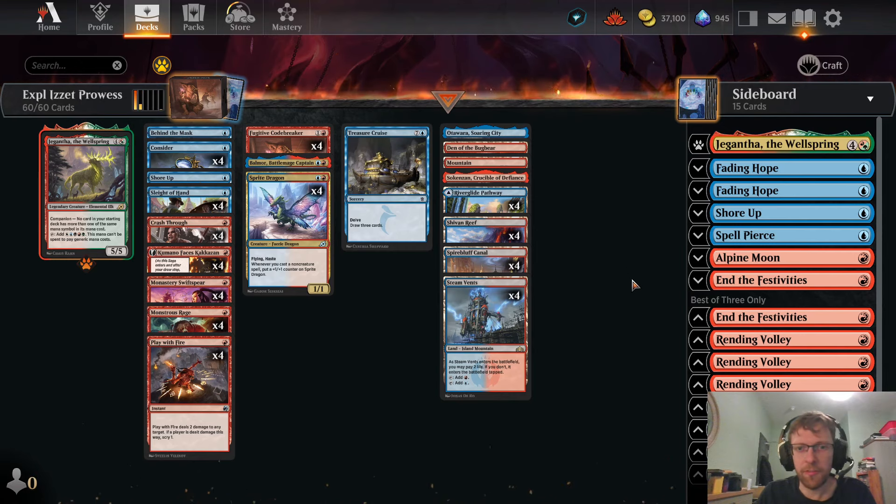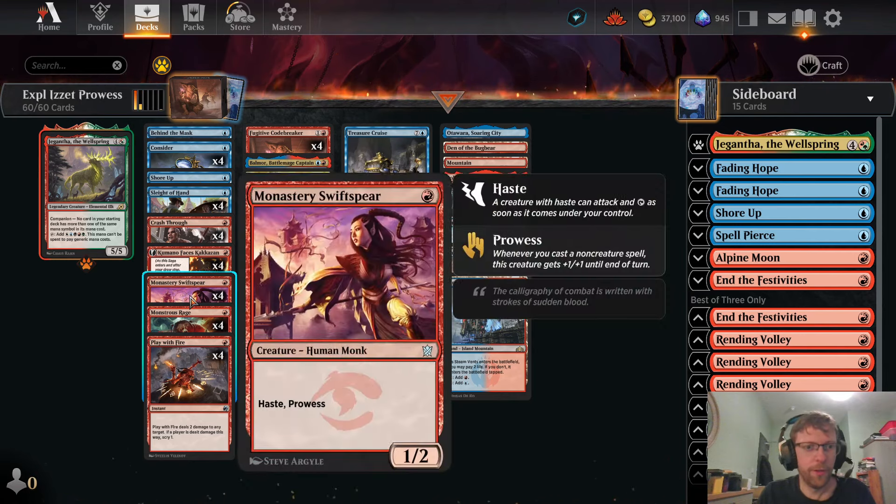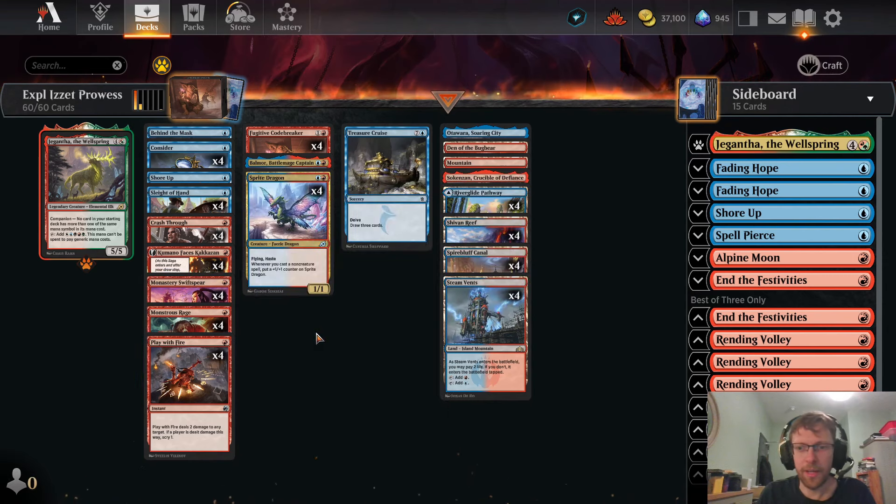That was Izzet Prowess — quite impressive stuff. Just your classic take out the opponent as quickly as possible. It did well there against Vampires. I was able to overcome the Vein Ripper by outclassing it in combat, which this deck can sometimes do — so that was pretty good. Here's the decklist one more time. Thank you very much for watching — hit those like and subscribe buttons. I'll see you next time.